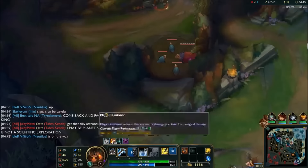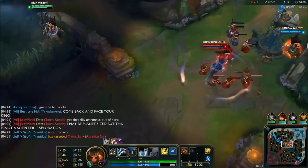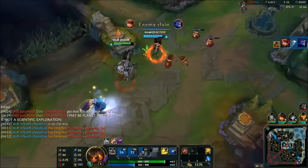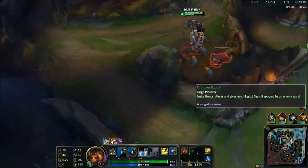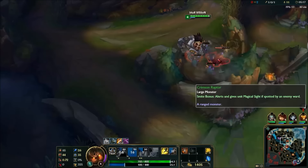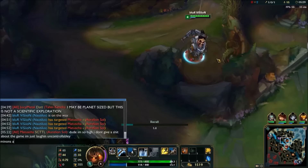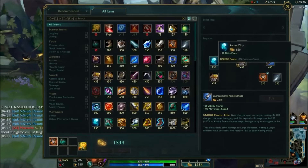I'm going to max E first for maximum slow and more damage, pretty much because I don't really need the shield that much. Not diving and ganking, but this is an easy kill right here. I have about 1.4k gold so I'm gonna go back and get part of Runic Echo - we have two parts now.